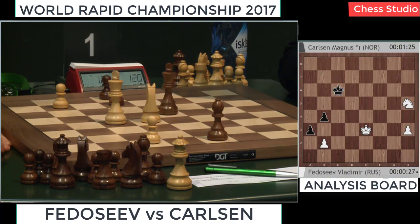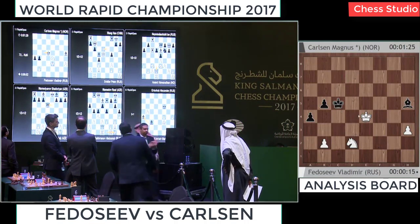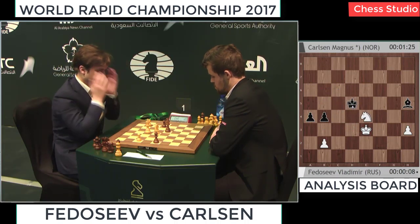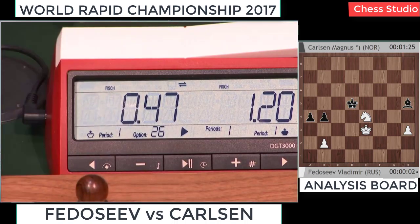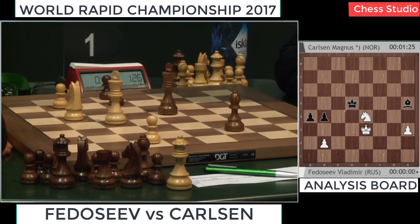King to d5 — so after this check he's running with the king and goes a3. You cannot take the bishop because a3 — you don't stop this pawn. This is getting critical for Fedoseev because now the a3 pawn will be very dangerous. Next move bishop g6 — it's king e3, check, and king went to d5. Fedoseev has about 47 seconds.